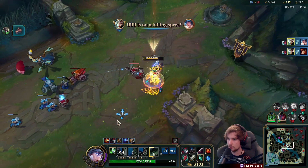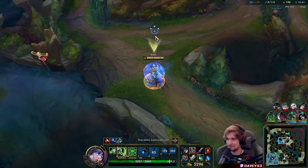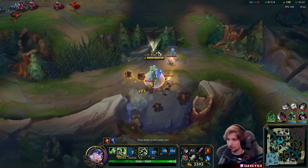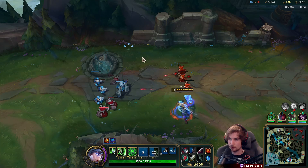And there we go — they thought they would win, but they don't. You see what I mean with flanking? You push down the wave — let's say you're pushing top — you take the entire wave onto the tower, you get jungle camps, and whenever a teamfight starts, you flank them right from behind. They probably wouldn't expect it and you get lots of kills.